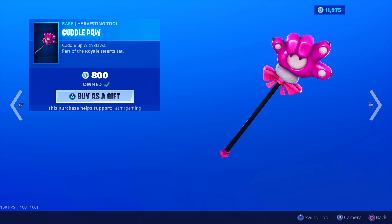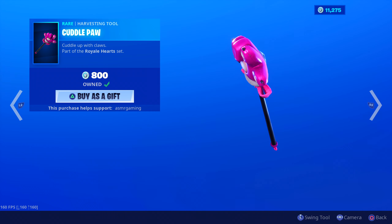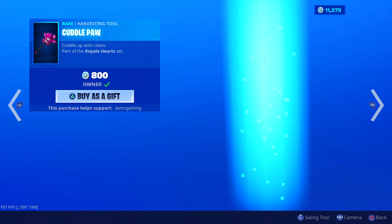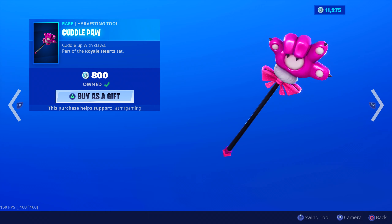Cuddle Paw harvesting tool has returned. Cuddle up with claws. The animation is the same one as always, but it looks really cool. The sound is nice too - I like the sound for this one. The design of this harvesting tool - it's literally the paw from the Cuddle Team Leader skin. I think for that reason that makes it unique. I have this one. 800 V-Bucks. Highly recommend it. It's a lot of fun to use too.